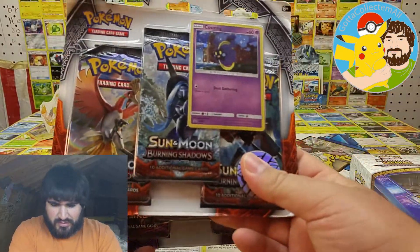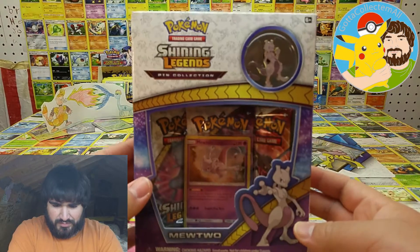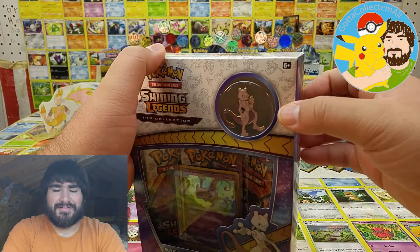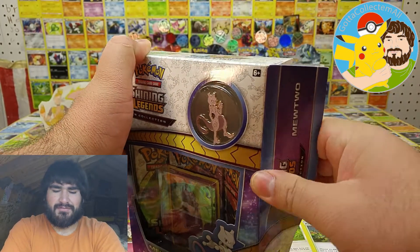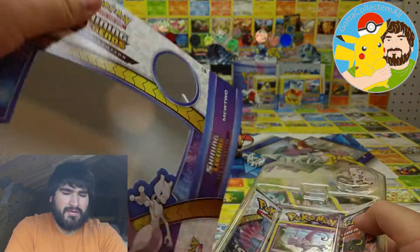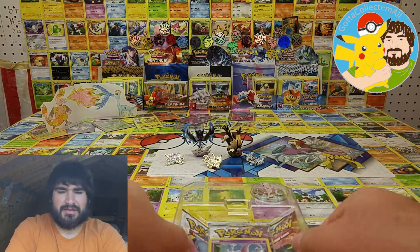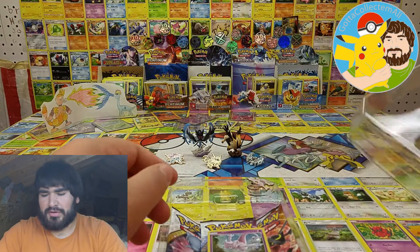Let's see if we can get some good pulls. I've been sitting on this stuff for a while — not actually sitting on it, it's a figure of speech. I've had this stuff just stashed, so to speak, for a while. So let's see if we can get some good stuff. Let me get everything opened up first and then we'll go into the goodies.